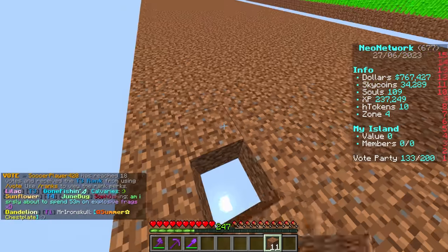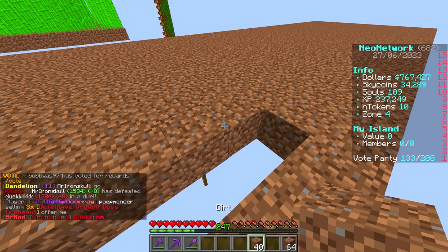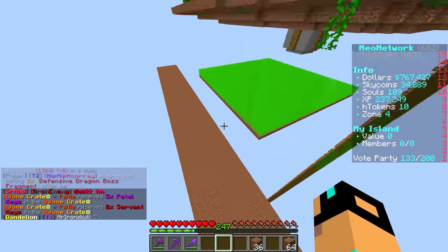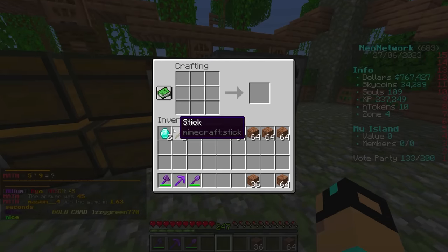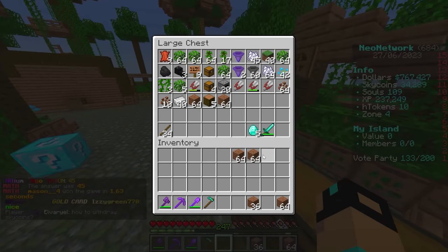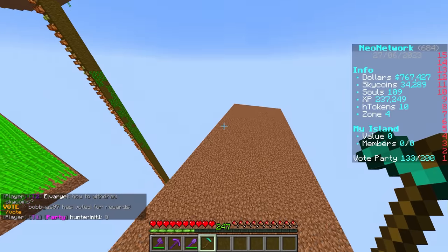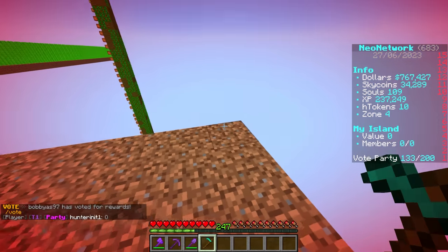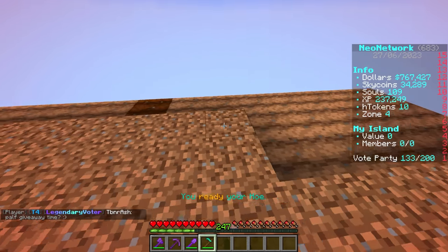Putting the finishing touches on and there we go — the farm is done. Now I need to craft a hoe, till all of it, and buy all the seeds. The seeds are going to be kind of expensive. We have $767,000 but we may need to fish a bit to get enough money, because crops are expensive to buy — they multiply, so the game makes them expensive at first so people don't just buy a giant field without grinding.